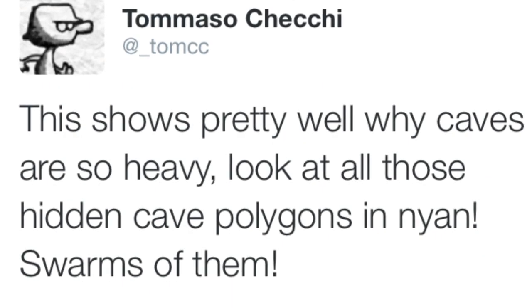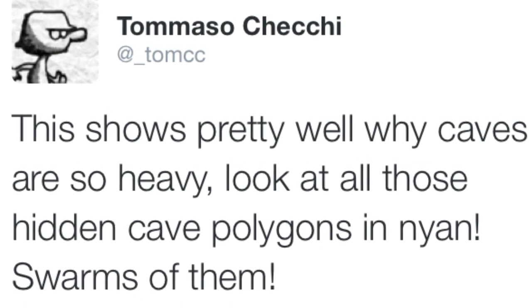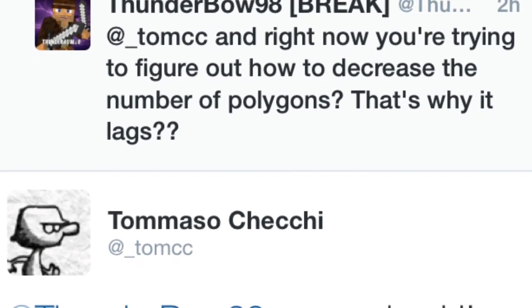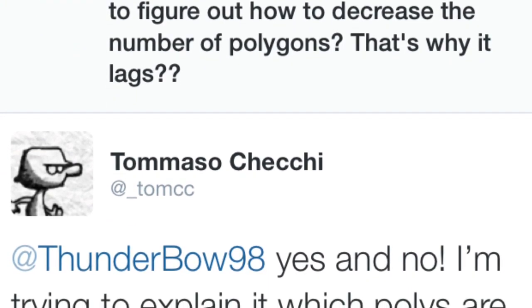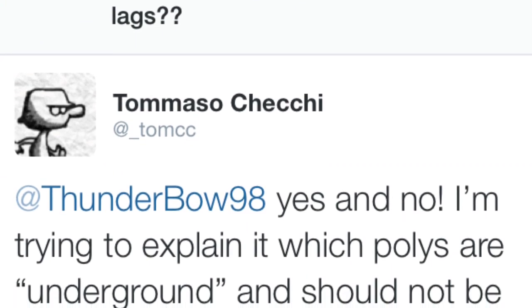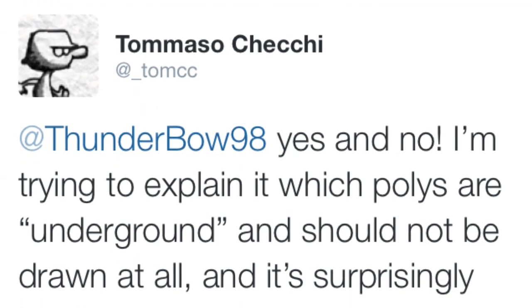He then shows a picture saying it illustrates pretty well why caves are so heavy. There are hidden things called polygons which aren't supposed to be there, and this picture shows a lot of these hidden cave polygons that shouldn't exist. They need to figure out how to get rid of them to make caves function properly. This next tweet actually comes from me — I tweeted Tommaso asking what's wrong with these polygons and whether they're trying to decrease their number. Tommaso responds saying yes and no: the polygons are underground and shouldn't be drawn at all, and it's extremely hard to figure out how to get rid of them.